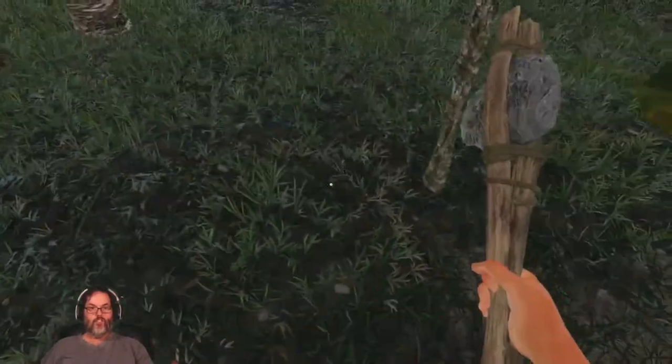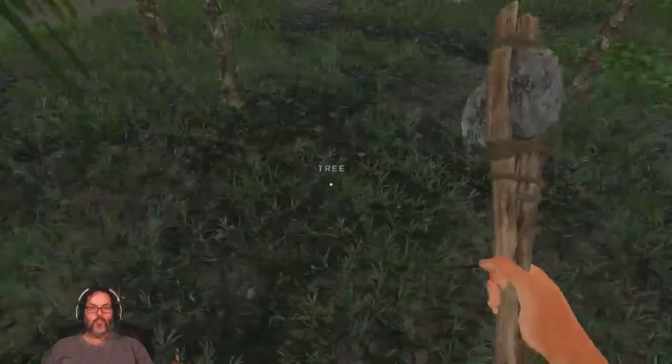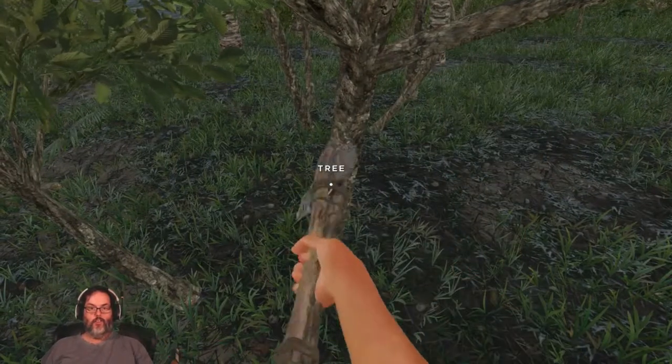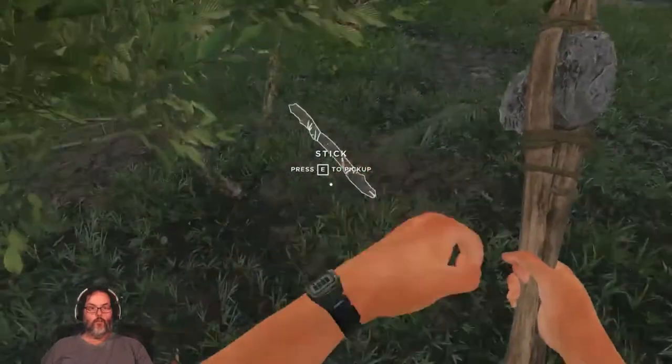A refined spear — nice. Another one — nice. We'll probably find another dozen of those on the island, I just have to walk around looking for them.